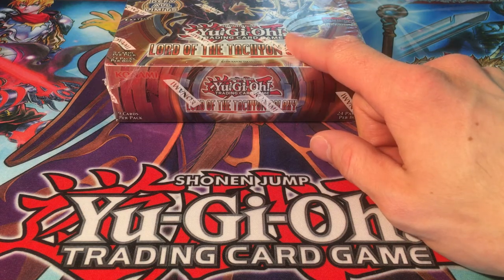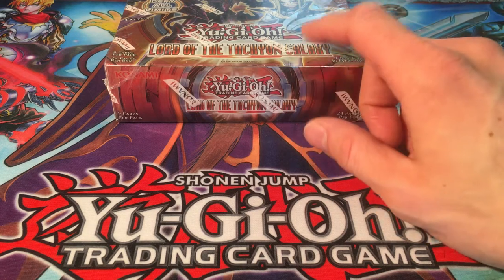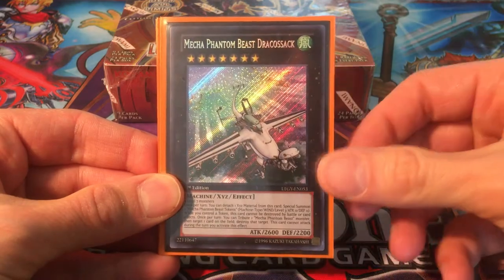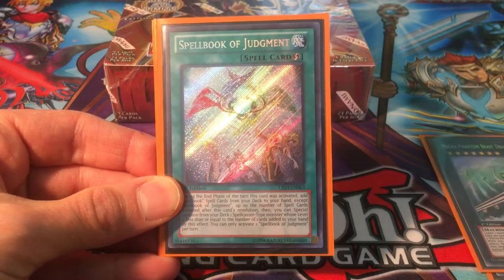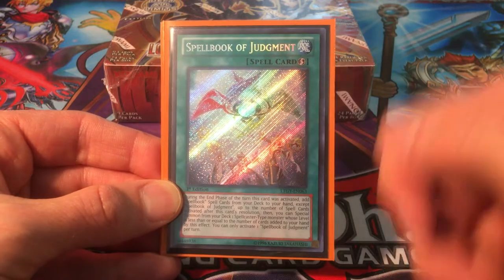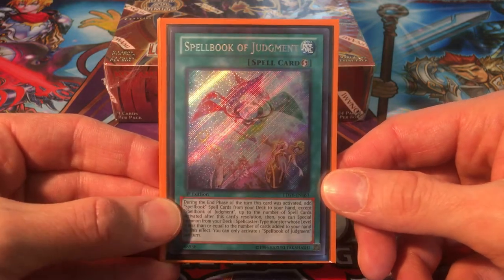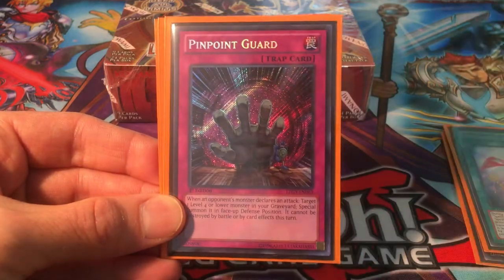A quick recap of what we already have out of this set: for our secrets, we have Wind Rose the Elemental Lord and Mecha Phantom Beast Draco-Sac — I was really happy when I got this guy, such an awesome looking card. Spellbook of Judgment is definitely still on the ban list and I don't think it's making its way off anytime soon — way too powerful. Maybe if anything it would be brought down to one, but I don't think that's even going to happen. Spellbook of Judgment is an awesome-looking secret.